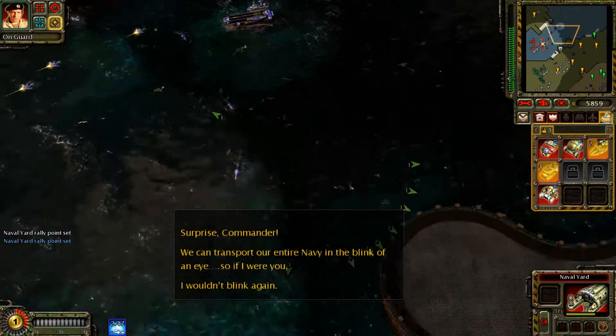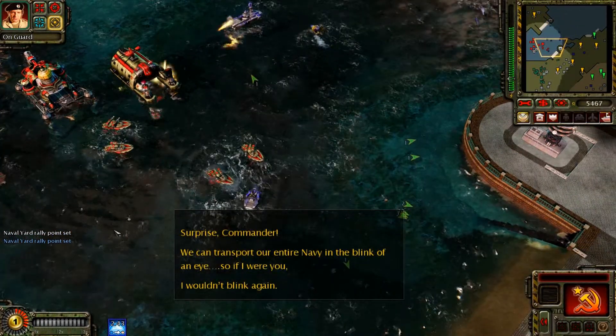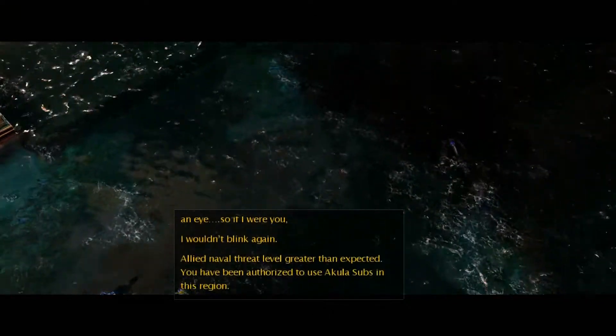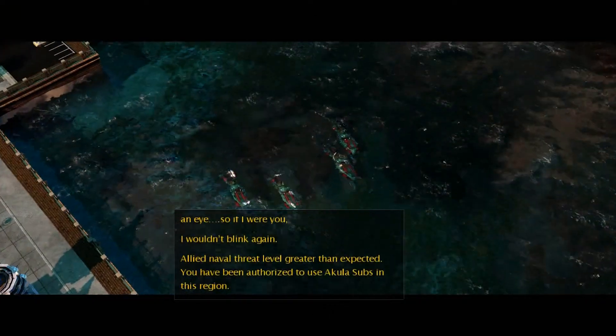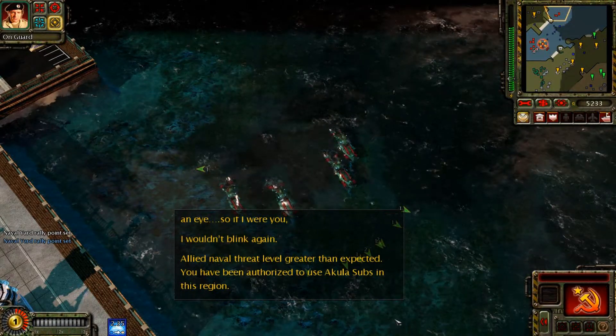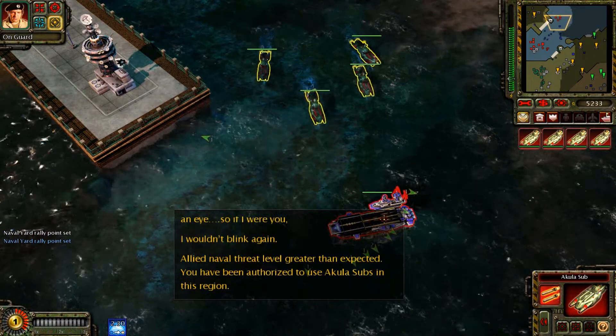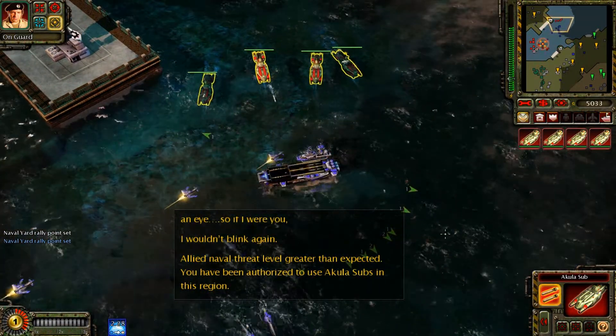Our base is under attack. A unit is under attack. Allied naval threat level greater than expected. You have been authorized to use Aquila subs in this region. I see something. Pursue them. Enemy units detected.